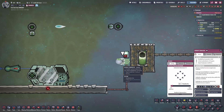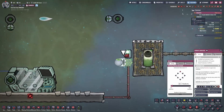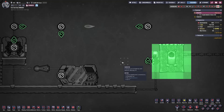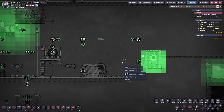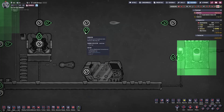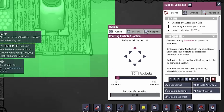When a Radbolt is fired from something like the Radbolt Generator, it's going to leave in the direction that you set, which you can see in the Radiation Overlay screen. This overlay screen can look quite complicated at first, but it's really no different than piping or ventilation systems. Each building or terminal is going to have an inlet identified in white and an outlet identified in green, and for most outlets you can change the direction of travel for the Radbolts.